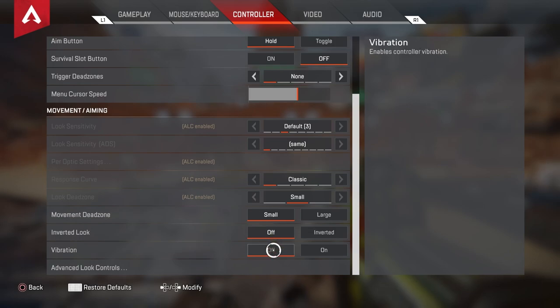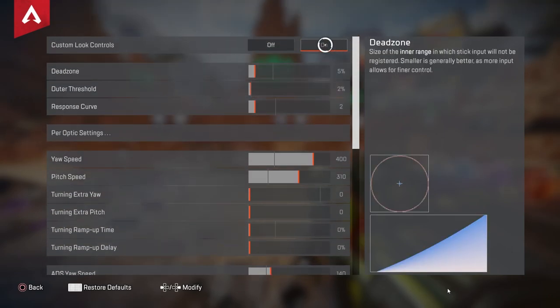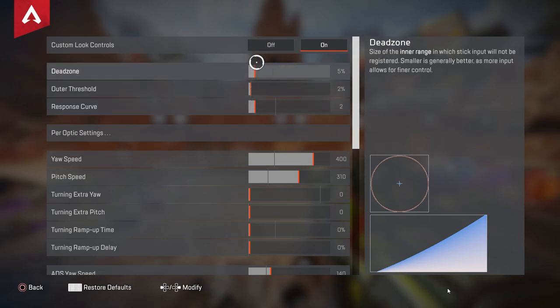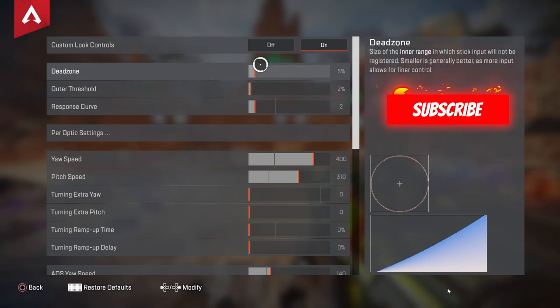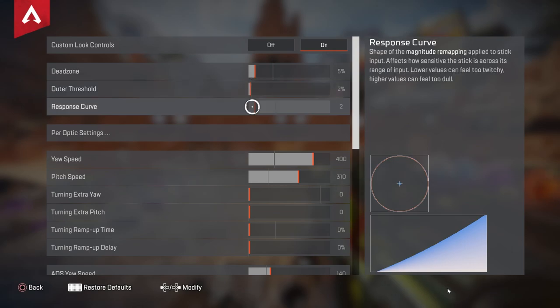Movement dead zones I keep on Small. Inverted look is off. Vibration is OFF — I recommend this, it's a big one to turn off. Going into the ALC settings — this is where it matters most. You need to have your dead zones at Ground, outer threshold 2, response curve 2. This is what I'm running and what I found works the absolute best. The dead zones you will have to play with a little bit — five might not be perfect for you; you might want four, three, or six. But five works best for me.